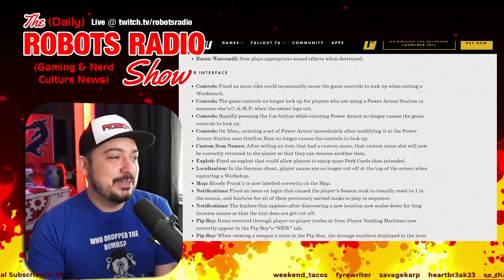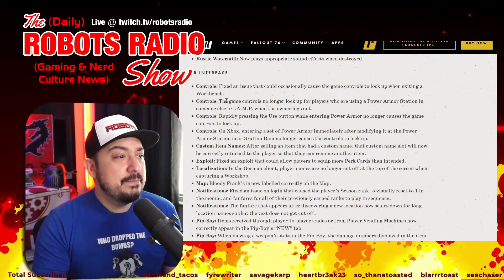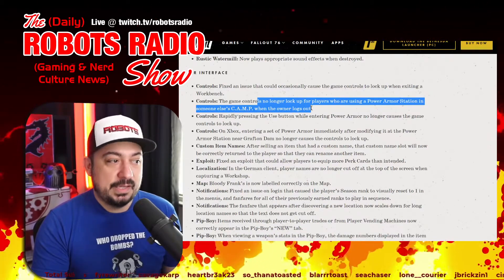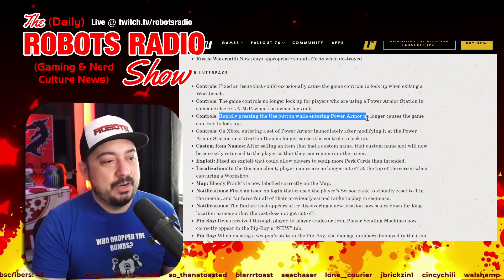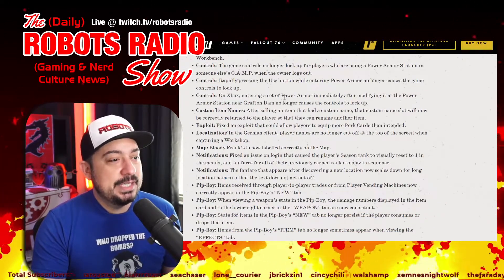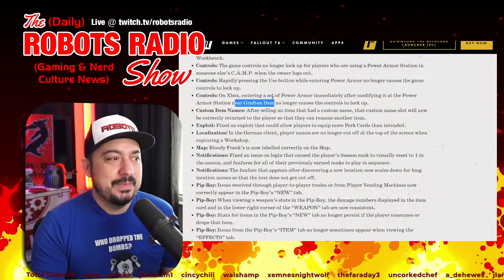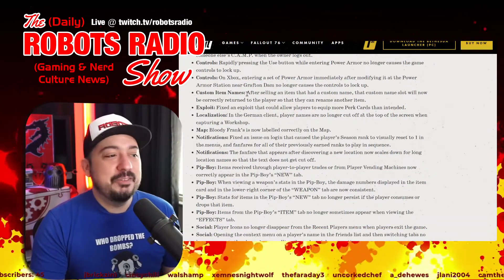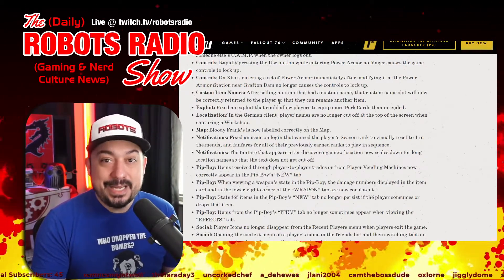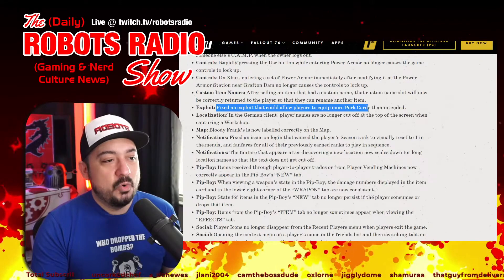User interface fixes: fixed an issue causing game controls to lock up when exiting a workbench. Controls no longer lock up for players using a power armor station in someone else's camp when the owner logs off. Rapidly pressing the use button while entering power armor no longer locks up controls. On Xbox, entering power armor immediately after modifying it near Grafton Dam no longer locks up controls. After selling an item with a custom name, that custom name slot is now correctly returned to the player.